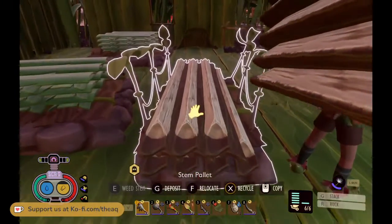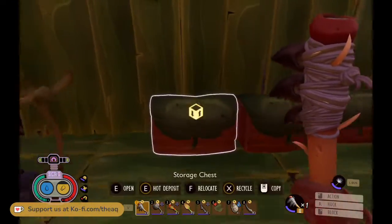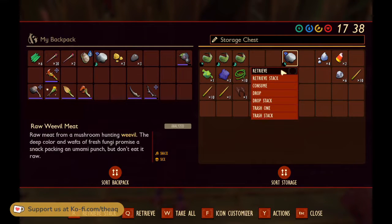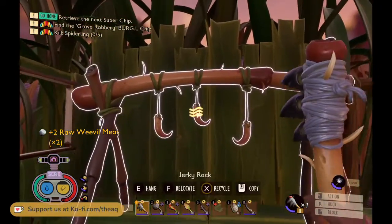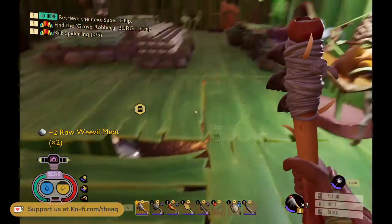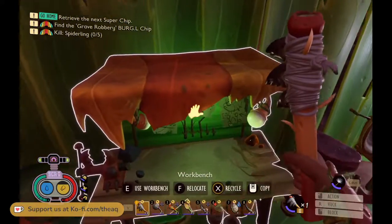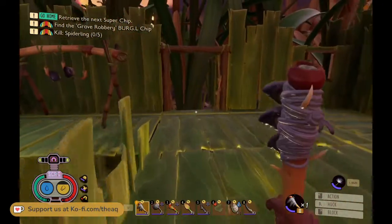Let me double check — raw weevil meat. Yeah, there's one thing on the list I don't know what it is. We don't know the recipe yet. It could be, if you make weevil jerky, it might be a new meal. No, I've already made weevil jerky before — I just ate it. So I'll just make some more.